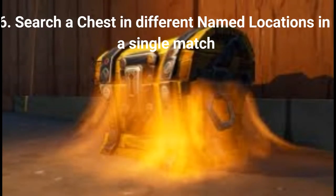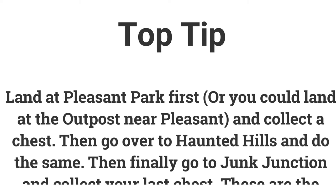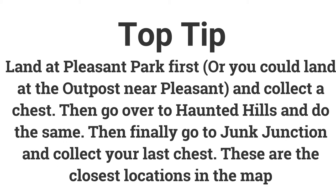The sixth challenge is to search a chest in different named locations in a single match. Search chests in 3 different named locations to get 10 battle stars or 1000 XP. A good route is to land at Pleasant Park, then make your way to Haunted Hills, then Junk Junction for your third chest, as these are the closest locations on the map. You could also grab a vehicle at the outpost on the mountain near Pleasant Park.